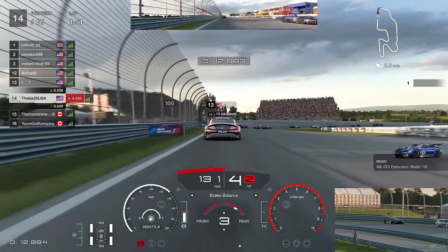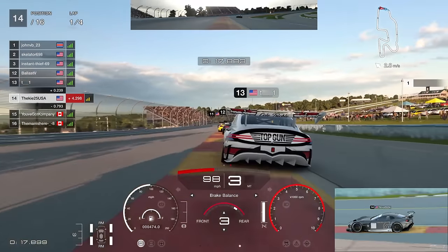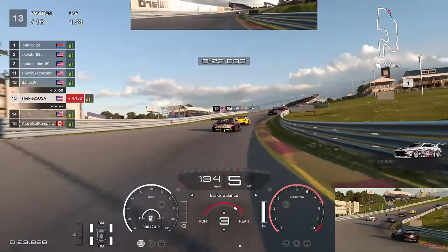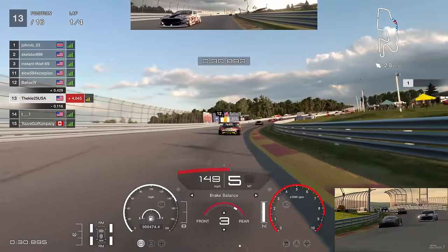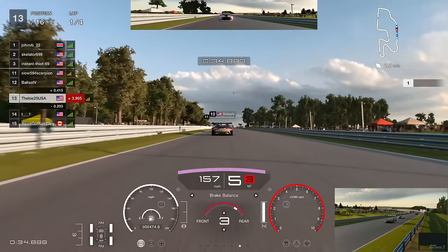Straight away there's a car that looks like it's backing out, going for a cleaner run maybe to improve his SR. P13 doesn't get the best exit in the Genesis - that's going to give me the run in the Mazda and that is a position gained, up into P13. Now we've got the Mercedes driver that was causing chaos in the previous race ahead of us. Hopefully this race calms down.